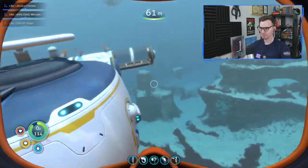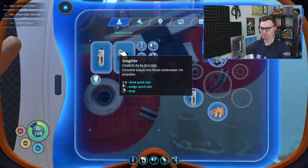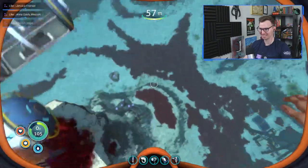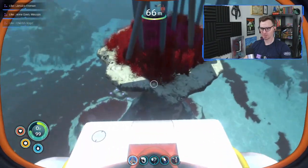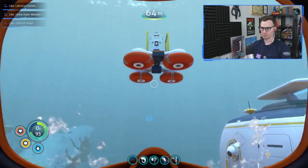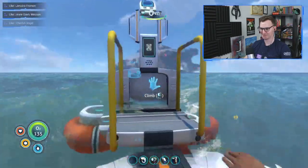Sweet. So let's put the mobile vehicle bay here. I've never used it before, so let's try it. I don't know what I expected. So come here — I think I have to drop it. I have to assign it to a quick slot. Right click. Do not float up to the surface. It floats up to the surface. Okay, I guess we're going up to the surface — it goes right up to the surface.